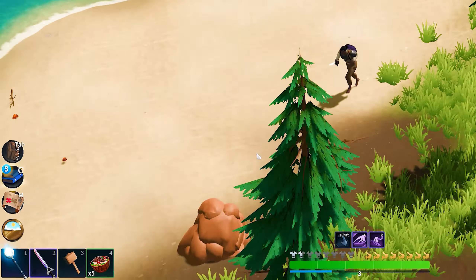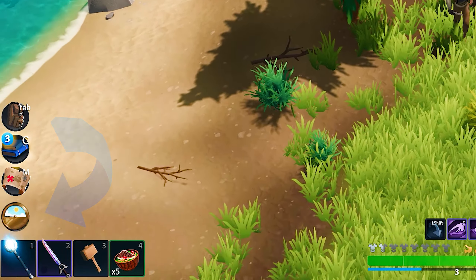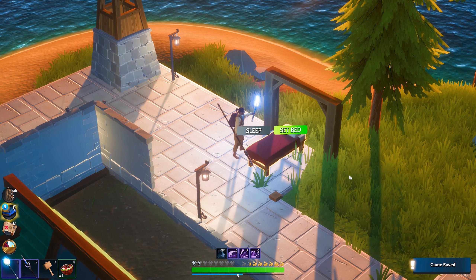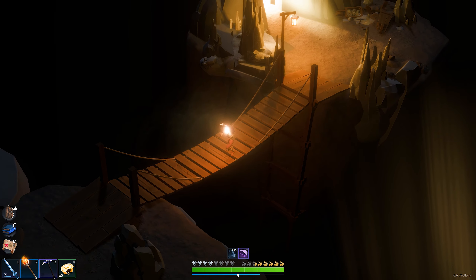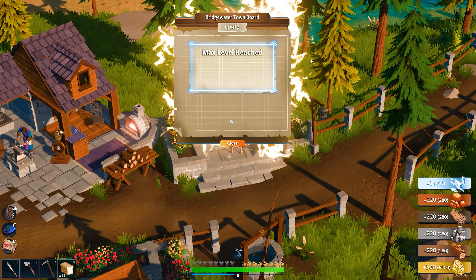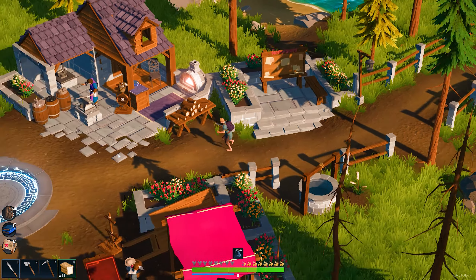New defensive weapons will be available through the build menu and can be used to help fight back, including buildable cannons and auto-aiming ballista towers that really pack a punch. To find out when the Harvest Moon will happen, a new clock will be added to the bottom left of the screen that will indicate when the event will take place. For any peaceful players out there, never fear — the Harvest Moon can be skipped at any point by either sleeping through the event or staying hidden down in the caves for the full duration.